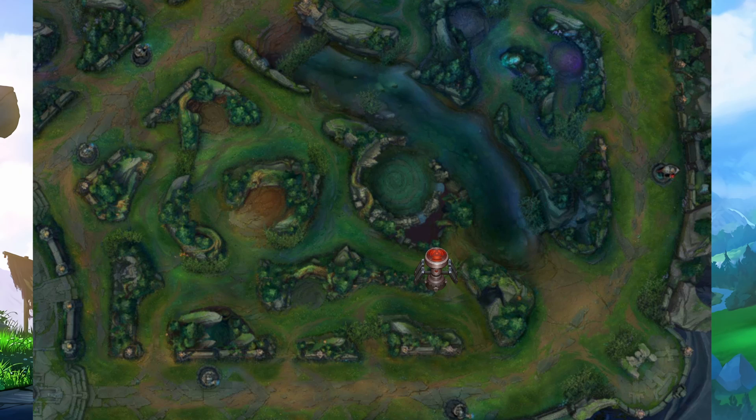On blue side, you always want a control ward in your tri brush, and a great place for the second control ward is in your other entrance to the bot side jungle. This will give your entire team early warnings if you're invaded. Other good ward spots include the river brush, between dragon pit and their jungle entrance, and over the bot side wall if they've got a jungler who's going to jump over it.